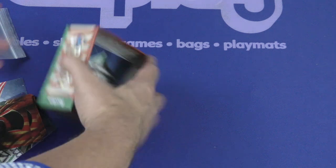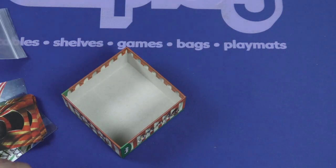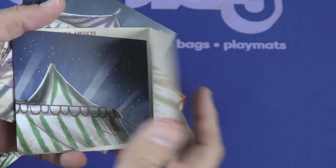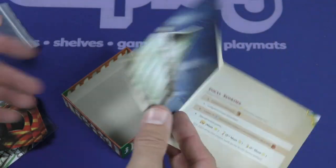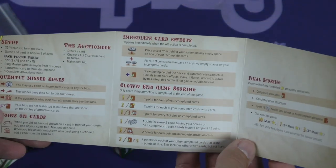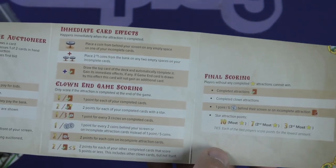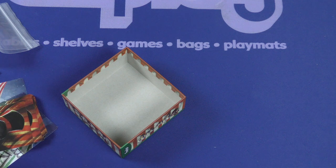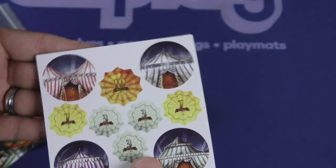I've got some bags. Here are your player screens — you've got four player screens. On the back, look at that, you've got your player aid. Everything is right there. I love when they put that — it just shows that, hey, we appreciate you trying to learn this game.